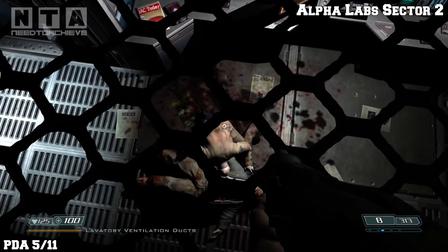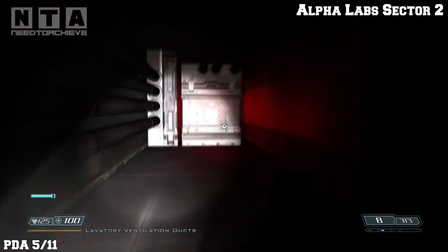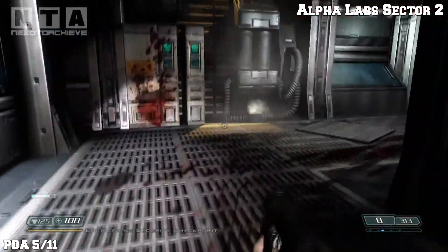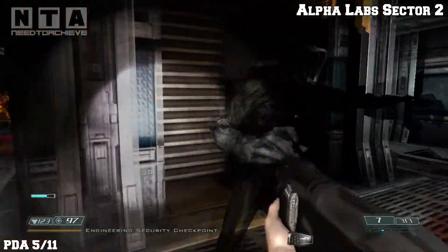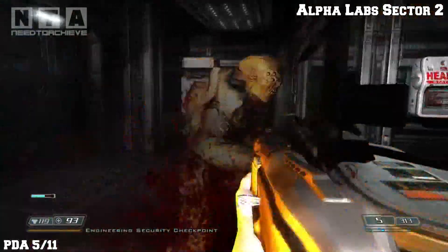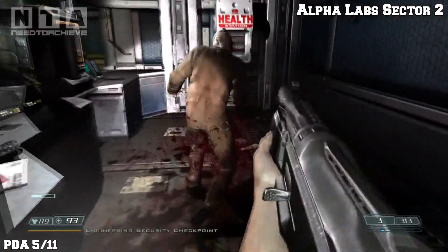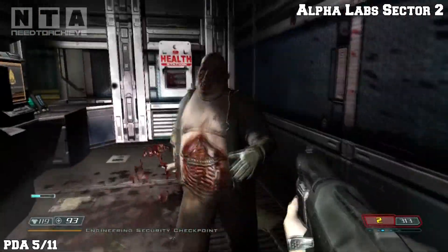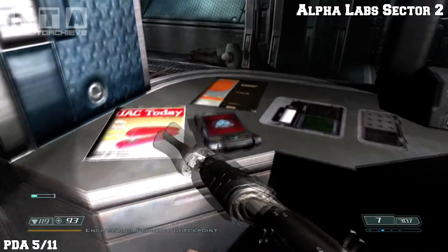Once you get to Alpha Lab Sector 2, you'll be in this location. You'll be in the ventilation shaft and you'll look down and you'll see a zombie eating someone. Fall down — you'll get ambushed by two imps. Shoot them, head through the right door, kill this zombie here and another one gets up — kill him too. In this room you'll see PDA number 5.